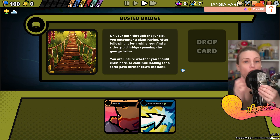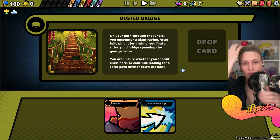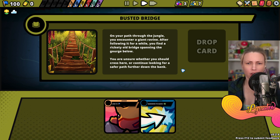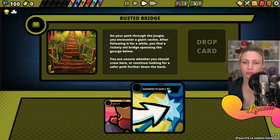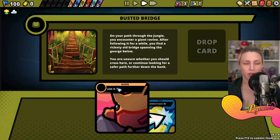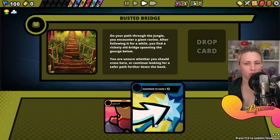On your path through the jungle you encounter a giant ravine. After following it for a while you find a rickety old bridge spanning the gorge below. You're unsure whether to cross here or continue looking for a safer path. If we cross we gain five of whatever this is - if we avoid we lose ten morale. I want to cross!